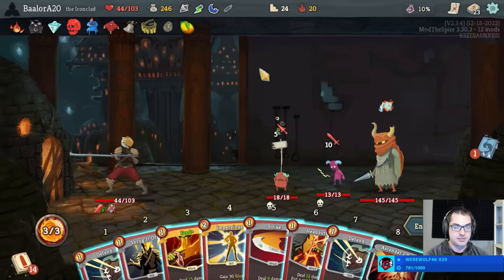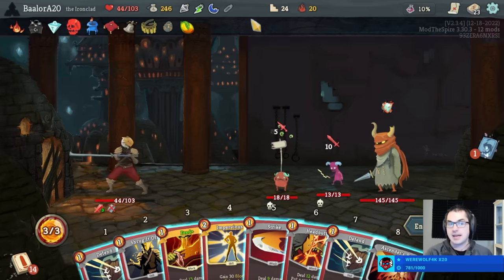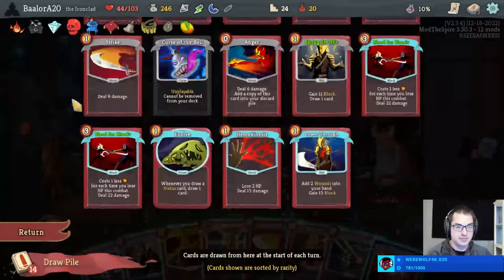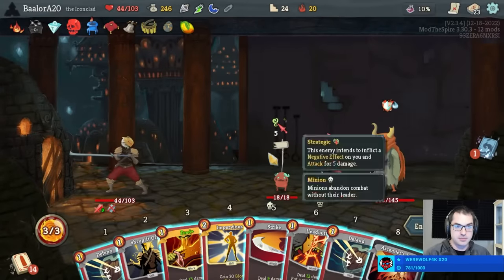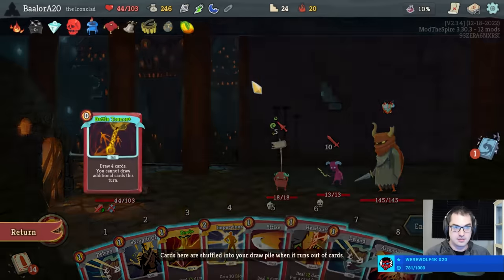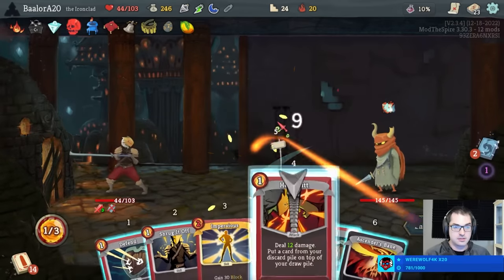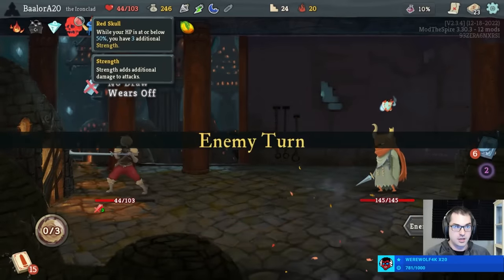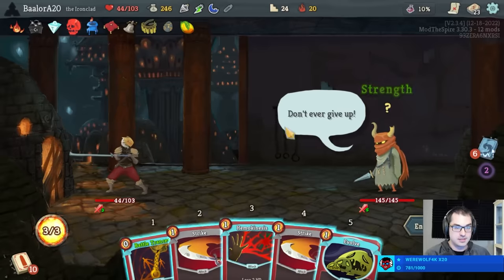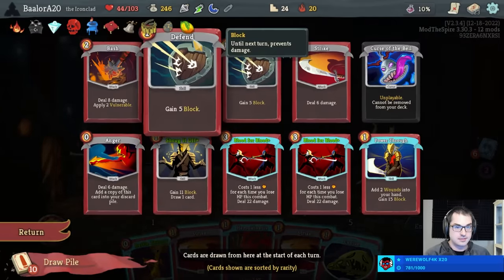I know not to mess around in this fight. I'm going to use the Feed on this turn to kill the Sneaky Gremlin. We can find upgraded Uppercuts too — I think that'd be a lot better. I don't think under any circumstances we get to let either of these Gremlins live, so it's Feed, Strike, Headbutt — headbutting the Battle Trance. Not going to play the Ascender's Bane and waste our Puzzle here, but I will play Hemokinesis now.